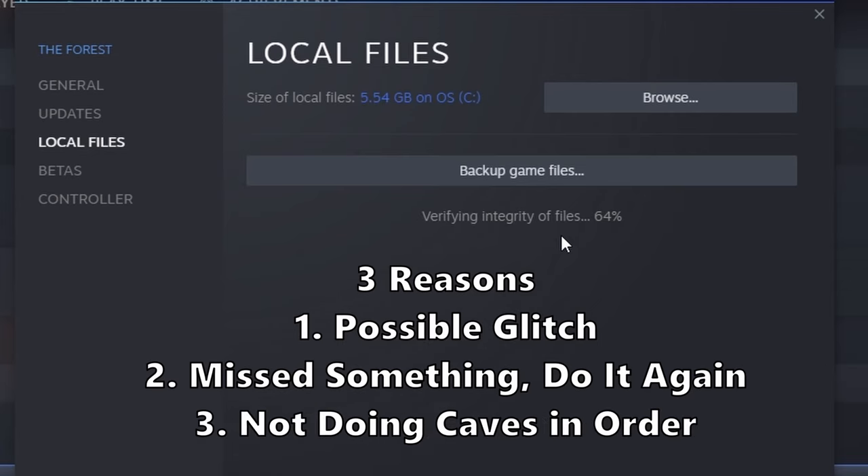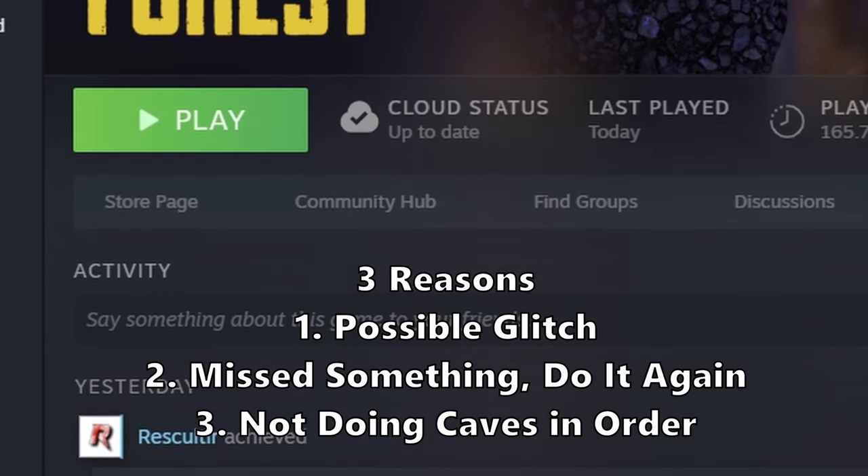Number three: you probably didn't explore the connected cave first. For example, I tried to explore baby cave while playing The Forest one time, and it didn't cross off. I had to explore hanging cave first, get that crossed off, and then go into the baby cave — which is actually just continuing to explore hanging cave, by the way. I had to go back into that cave, and then I could cross it off. I don't know if that's intentional or a glitch, but just letting you know that possibility exists.